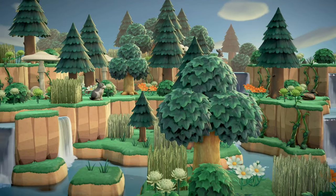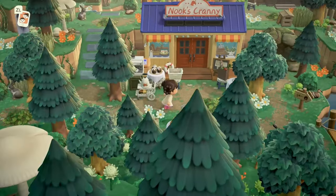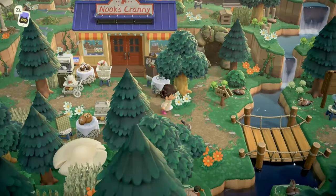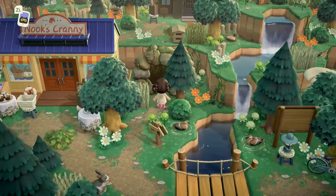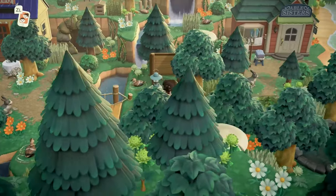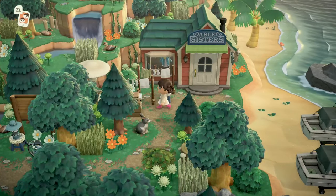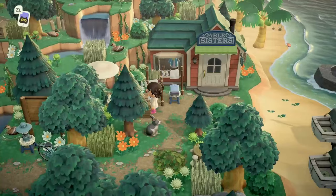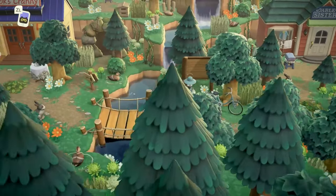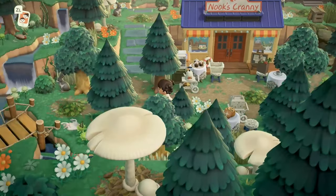Here we have Nook's Cranny, which has some cute rustic decor — very woodsy, I love it. Apparently you can go into a cave right next to Nook's Cranny; I don't know what the boys are doing there, but I would maybe not go in the cave. And then we have our Able Sisters right over here, where they're hanging the laundry — someone's laundry — they're hanging laundry there.